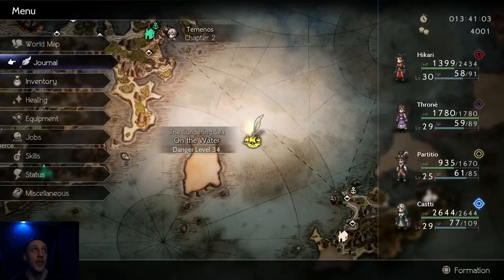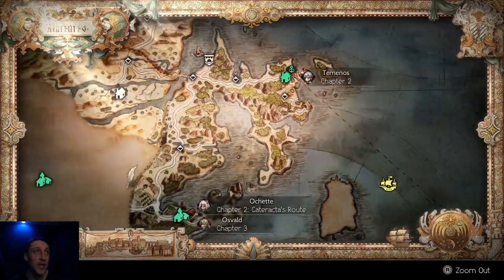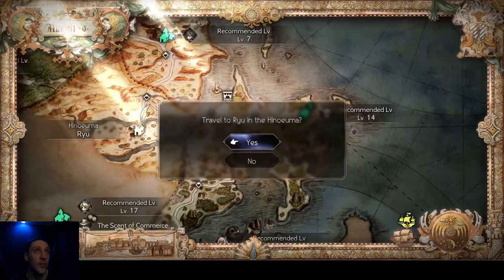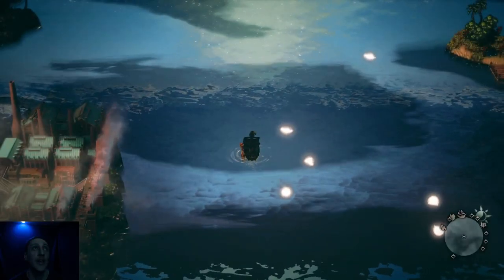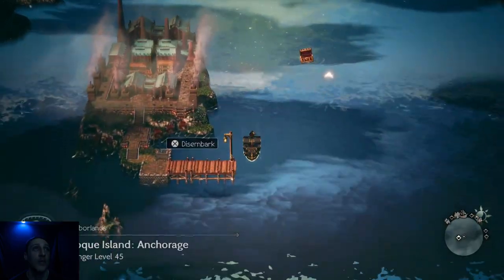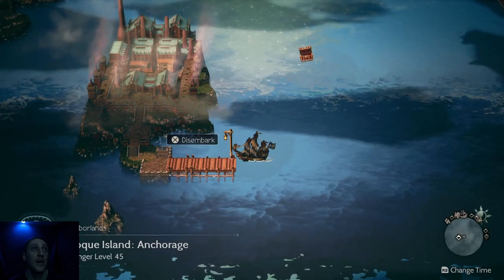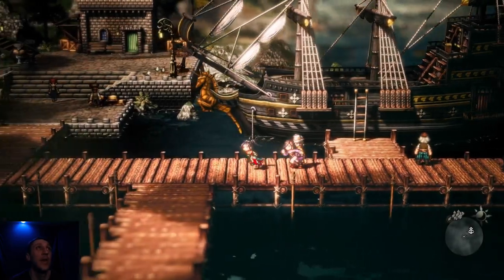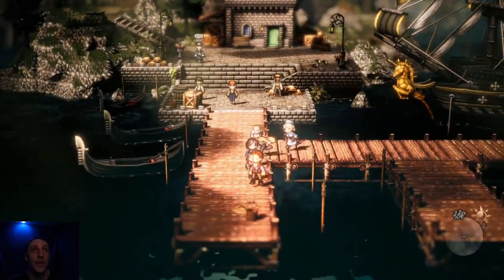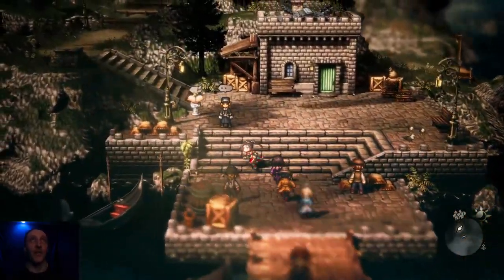Now we're out in the middle of the ocean. Can we just travel back to a port anywhere? Yeah, for sure. Can we travel inland anywhere? Just fast travel like normal? Oh yeah! That is honestly cool. And that's how we get to this island right here, which we're gonna check out. There's a little town here - sweet! Then we can fast travel back once we've discovered it.